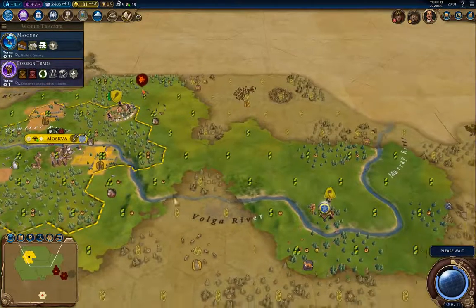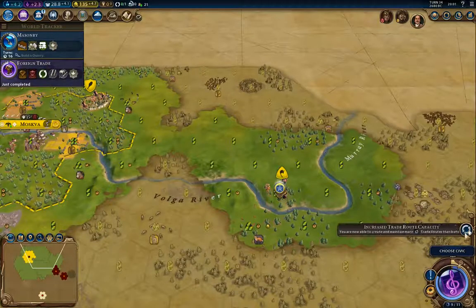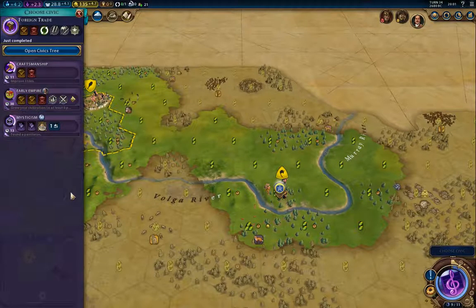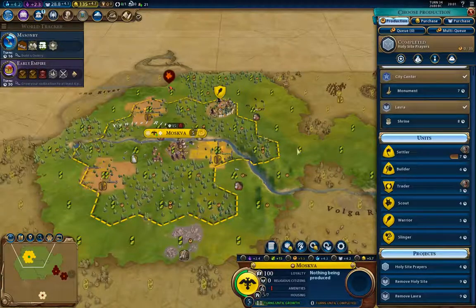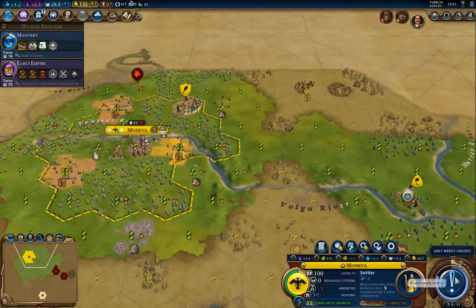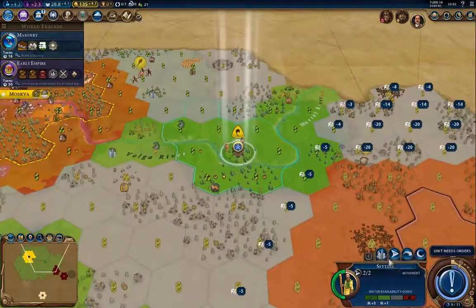Next turn I'll found the city, and then I will be building defenses there. There's Foreign Trade civic. Now I'm going to go for Early Empire as well. Actually I'm going to finish the settler, and I'm going to send this guy over here to clear out that barbarian. I'll build a slinger.